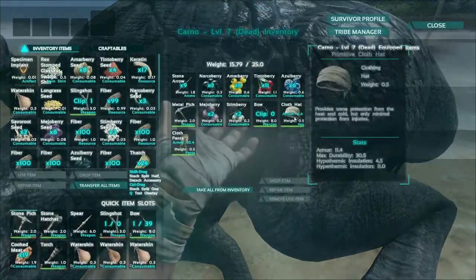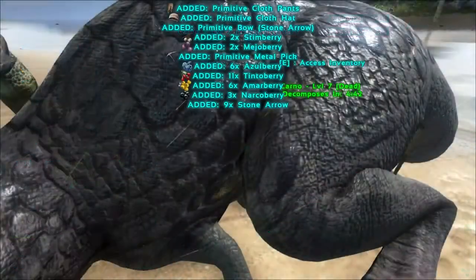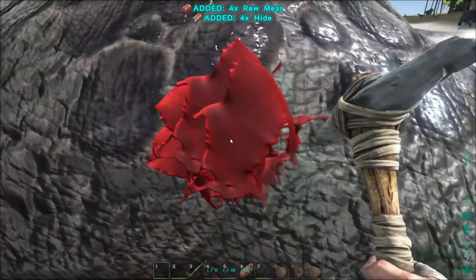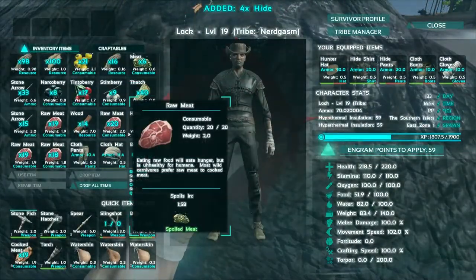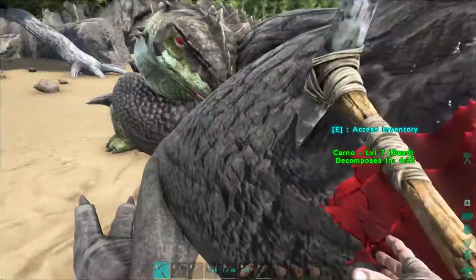Some dinos you can loot because they've eaten someone and have their items inside them. As you can see this dino has some nice items including a metal pick which I haven't learned yet, so I'll equip that. This will make harvesting a lot quicker.